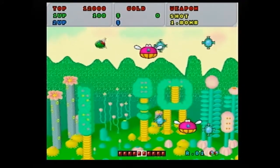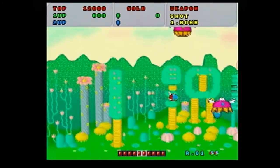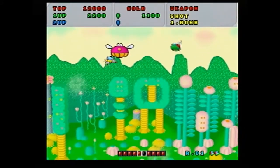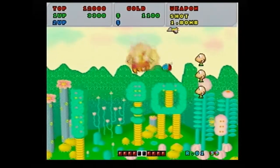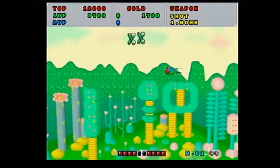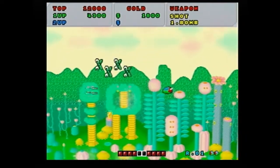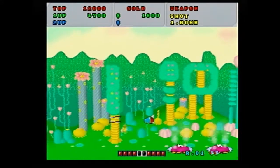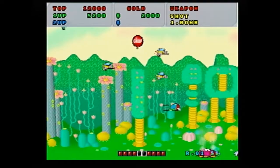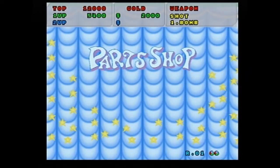I remember playing Fantasy Zone on the Master System. You can drop bombs but I don't remember the button. You can kill them but it doesn't really give you anything. Get some coins and go to the shop. I think you gotta kill all those big guys — I think those are what the red dots at the bottom are. Safety scissors. The shop showed up — oh, safety pin.